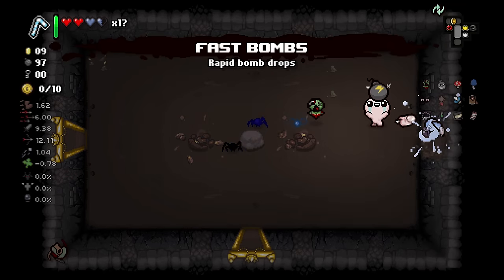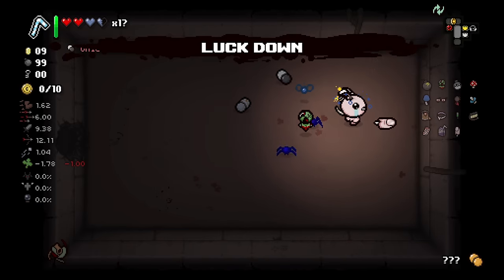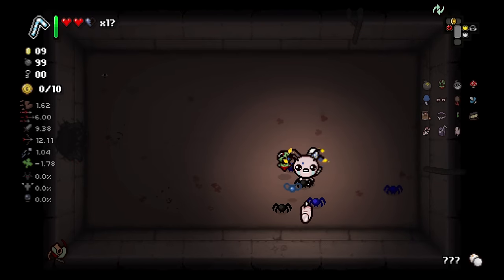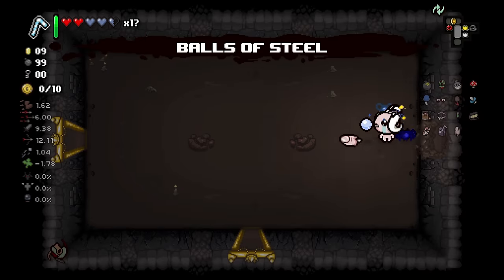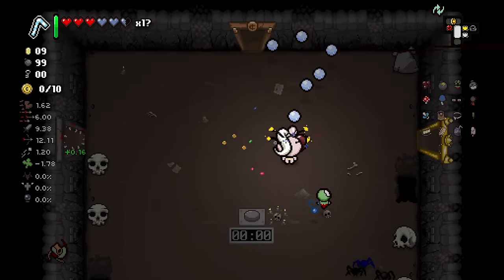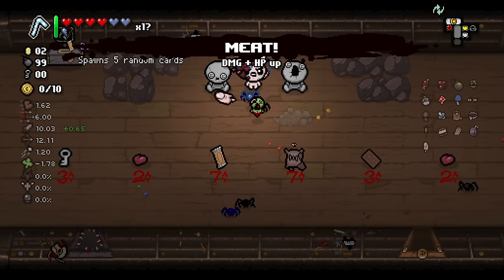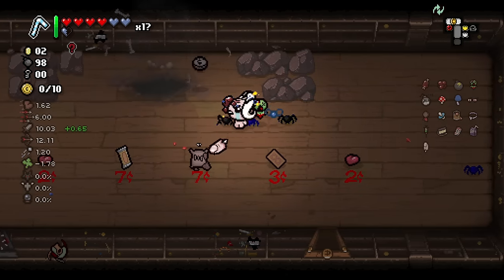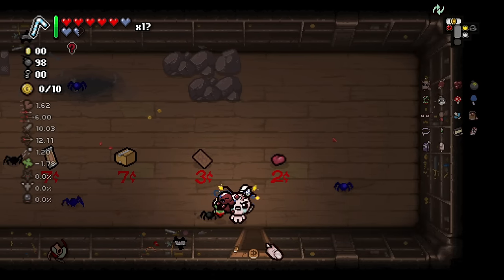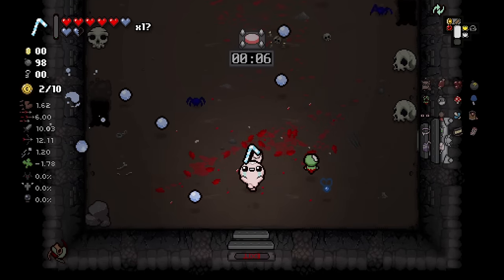Fast Bombs? Sure. This went well. But we also know what our Balls of Steel pill is — that's useful. Shot speed back up is useful as well. Health and damage? Yes — just large yes. Health is just very good right now because we have the straw, so we are going to be getting extra health drops.